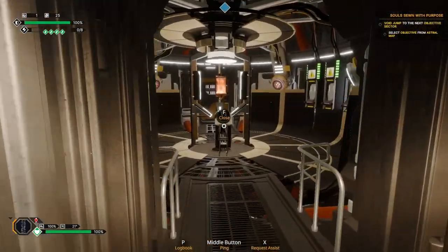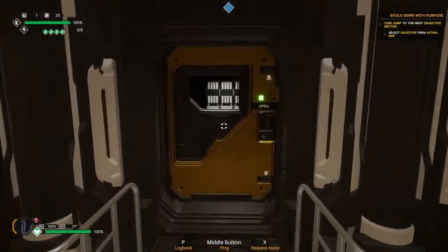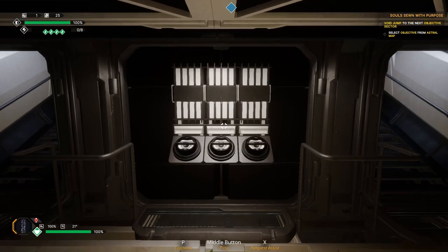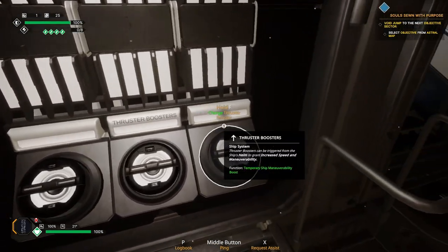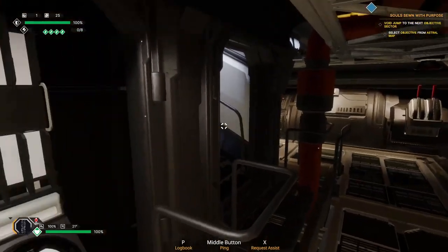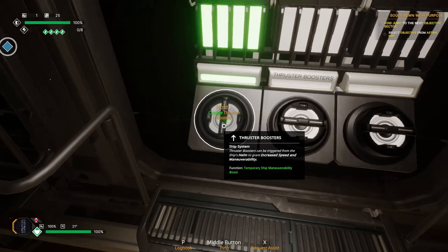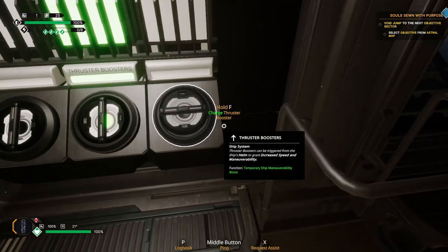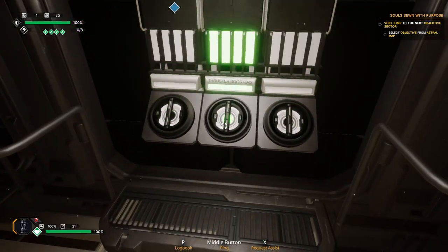Let's go to the back of the ship. If you're the grease monkey — or the engineer, as I like to call it — you're going to be mostly back here. Pay attention right here: this is your thruster boosters. Always, always turn these on. Doesn't matter who you are or what you're doing — if you see these are not on and not charged up, go ahead and hold the F button down and charge your thrusters. Your pilot will love you for keeping them charged.